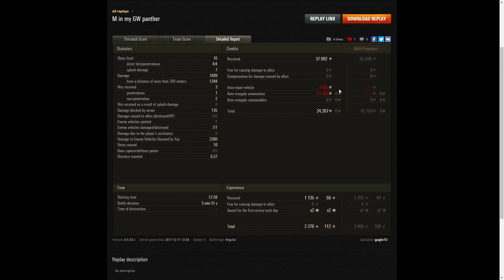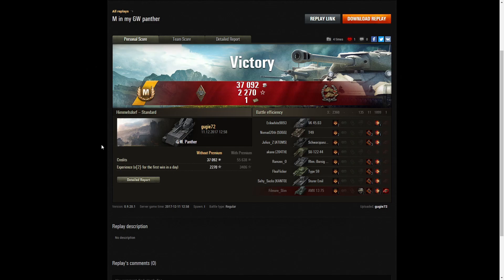On a free-to-play account he earned 37,092 credits, and after repair and ammunition resupply of 24,207 credits, he received 1,135 base XP which was doubled for the first victory, giving 2,270 experience points altogether. A very good round - an ace tanker in his GW Panther. The highlight was that shotgun on the AMX 1375: light tank turns up, arty hits him for one round, pulls back around the corner, then blasts him as he comes around. If you enjoyed that replay, please give this video a like and subscribe. We've got more old replays from Gucci 72 coming - thanks for watching.